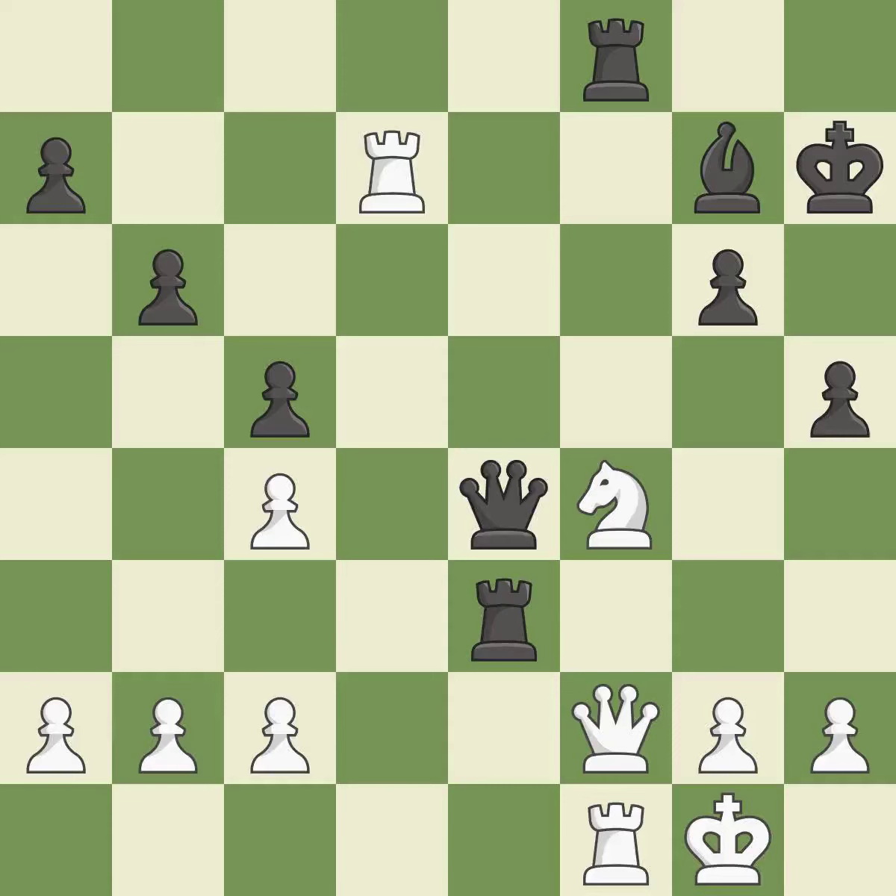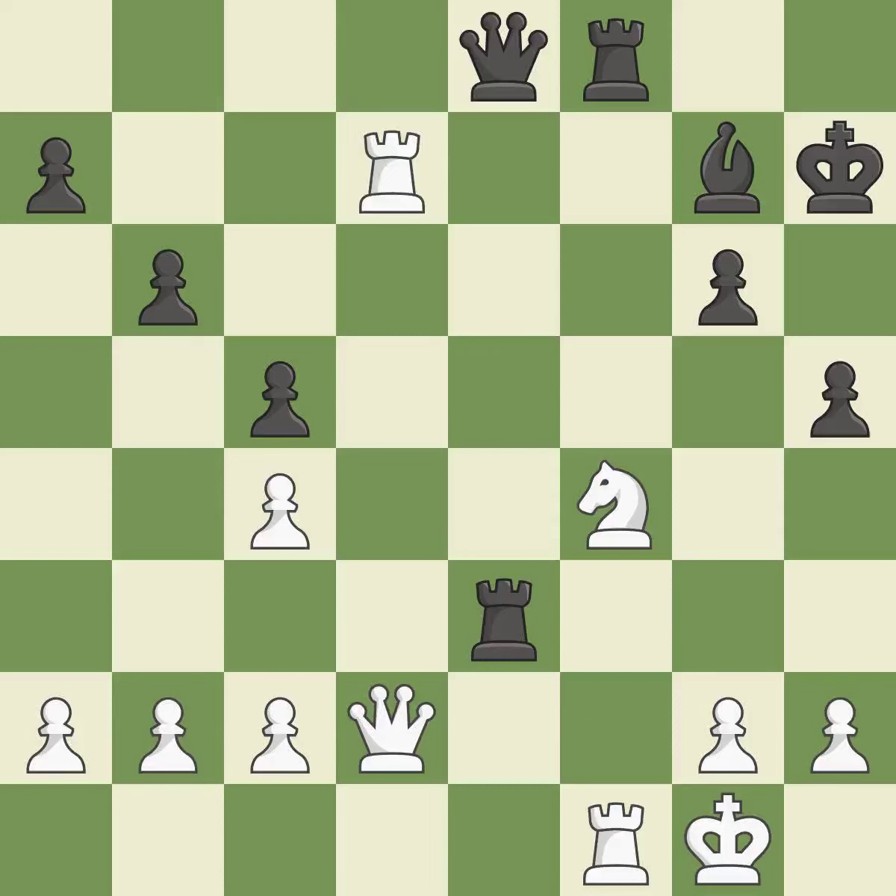This defends a vulnerable pawn by pinning one of its attackers. This is the only good move. This threatens to win a queen — it is a great move. While not a mistake, that is also not the wisest course of action. This misses a chance to seize a free pawn — that falls flat. This leads to losing material. Only one move worked there, and this wasn't it. This overlooks an opportunity to defend a pawn that was under attack — it is a mistake.